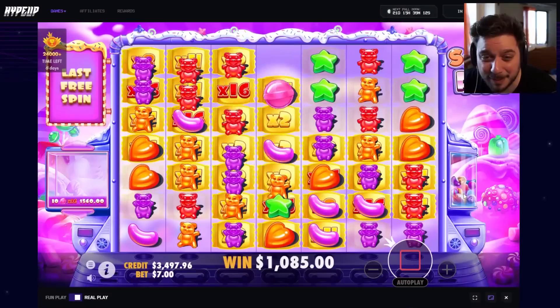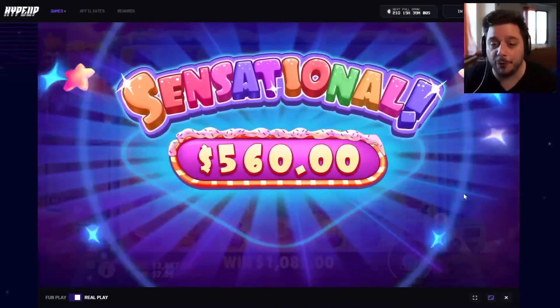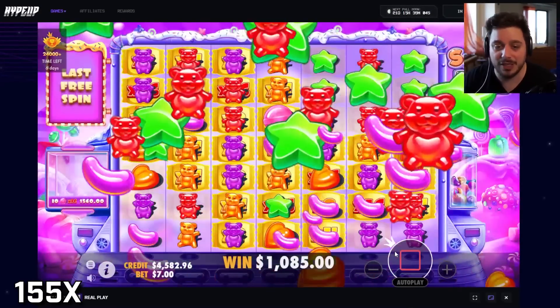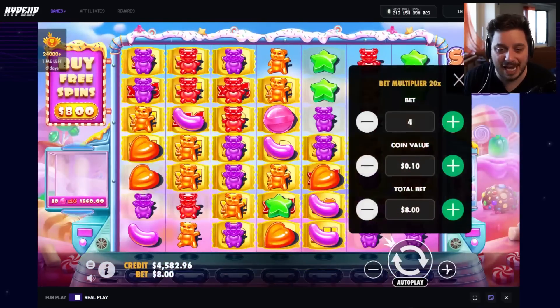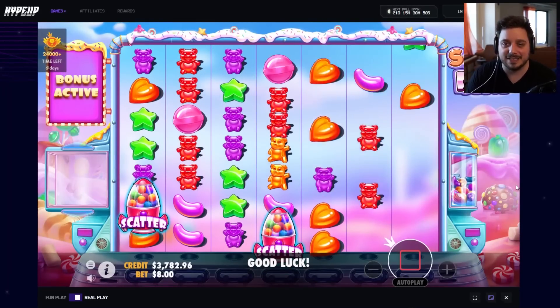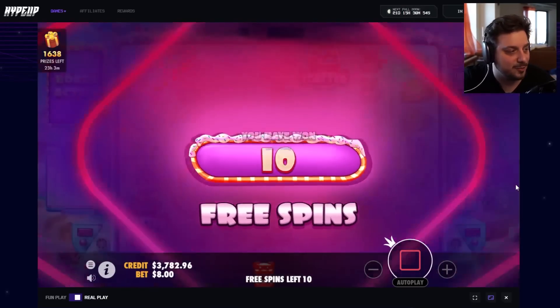Orange bears are going to bait us — last spin, can we get something huge? No. 560 right there — these last spin saves are ridiculous today. We are 4 for 4 on bonus buys on Sugar Rush. This is the first and only time this has ever happened to me, and we're gonna press our luck and go again. 800 up next — I am knocking on wood like crazy, man.